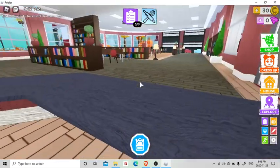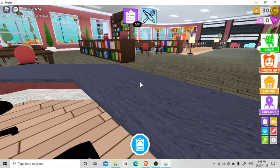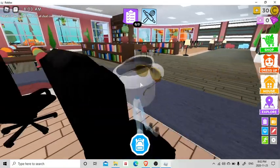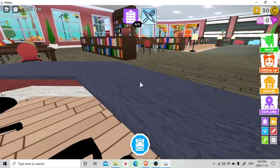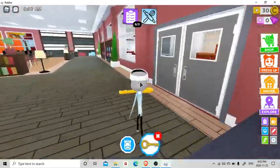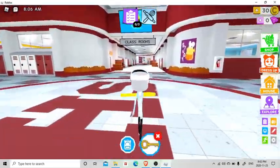You want to sit exactly in this chair in the library, then kind of look away and wait until 8, or 4 or 5 AM. When it says 8, or 4 or 5, you wait a bit, then you'll see the sparkle effect. You want to grab the key that pops up behind you.